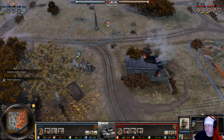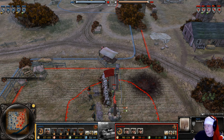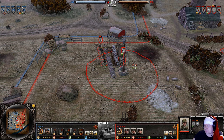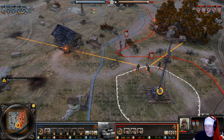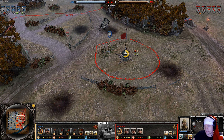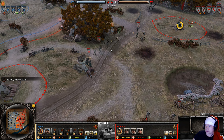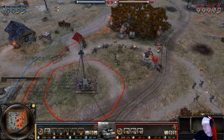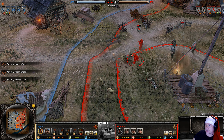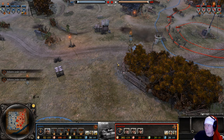Elpern expects an attack on his cutoff point, but Inca Una doesn't take the bait. Instead he opts to stick around and grab the middle. Elpern tries a sneaky decap himself, but the grenadiers put a foot down — and the combat engineers rush back to base very politely.